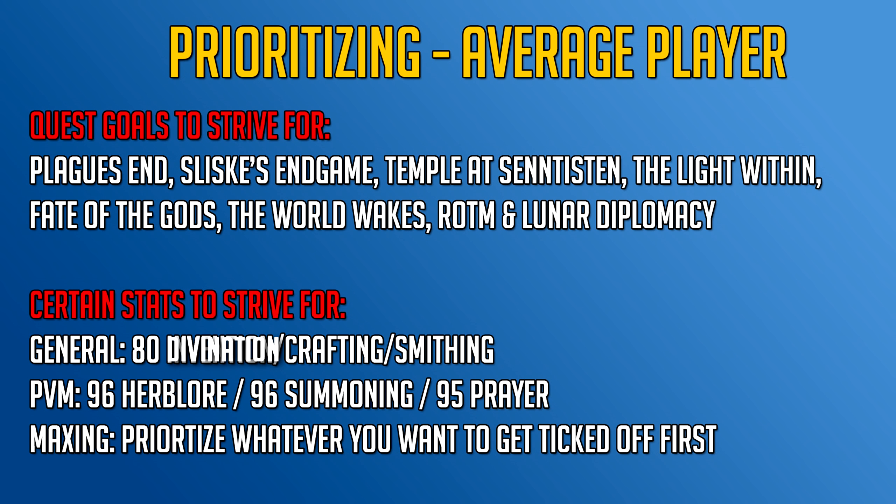The Light Within also gives you experience lamps in agility, crafting, herblore, prayer, slayer, woodcutting, and divination. Other useful quests are Fate of the Gods, The World Wakes which unlocks some abilities, Ritual of the Mahjarrat, and Lunar Diplomacy.